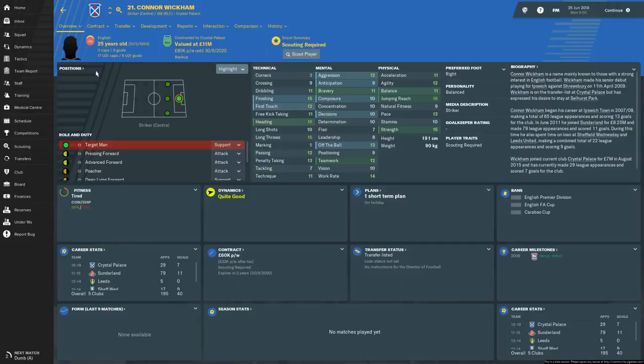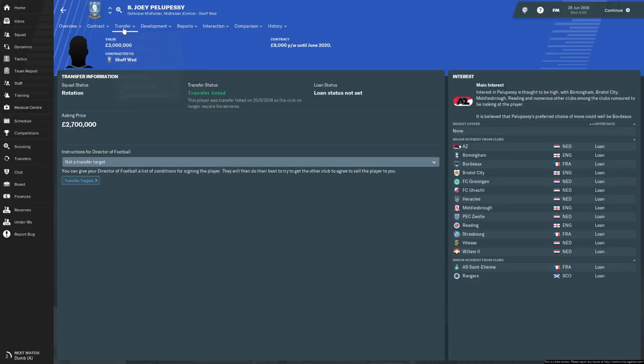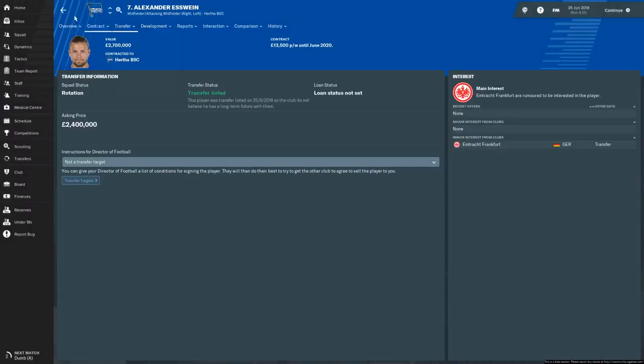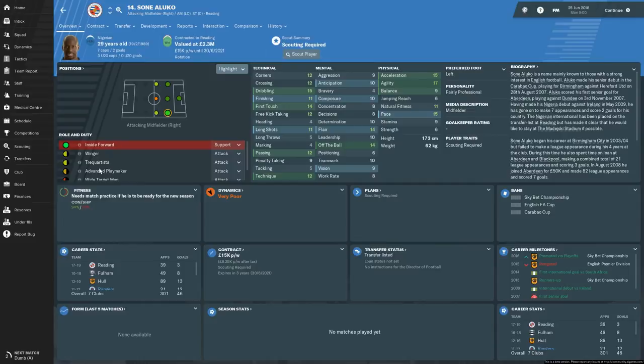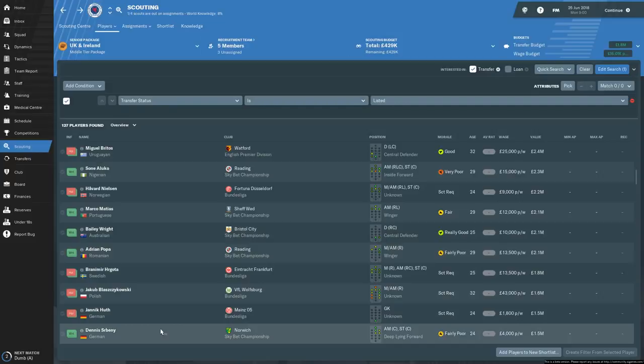Joey Pelupessy at Sheffield Wednesday looks pretty decent at 2.7 million - richer than we can afford, but maybe we could loan him. Alexander Esswein at Hertha has a lot of pace which we could certainly use - 2.4 million, probably can't afford. Sonia Luko at 2.1 million would still be a good player. Brandon Brorsson is pretty damn good at 1.7 million - we have 1.8, so we could possibly afford him and he looks a pretty good player. Havard Nielsen is another one but not quite as good.